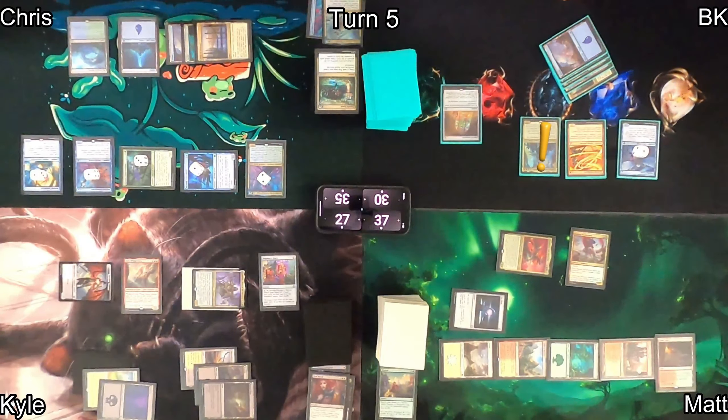At his end step, Kyle draws an extra card as the Monarch and cracks Wayfarer's Bauble to fetch a Plains entering tapped. Chris draws, plays another Island, and casts Wave Goodbye — everything without a +1/+1 counter returns to its owner's hand. Joke's on Chris though — I have a creature with a +1/+1 counter.